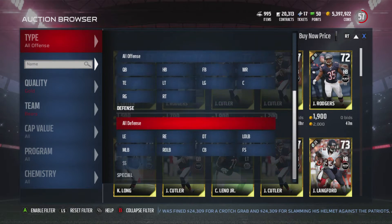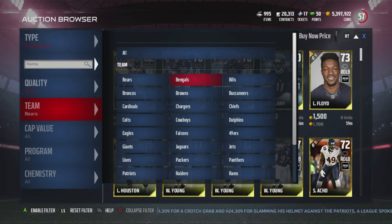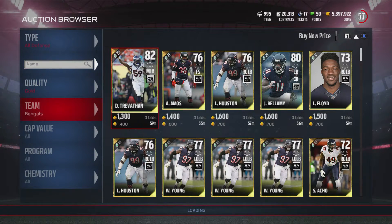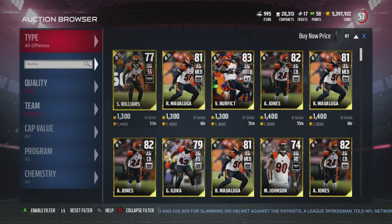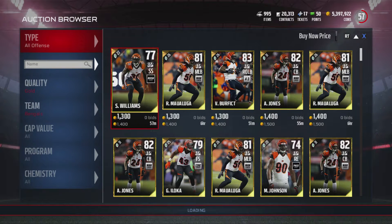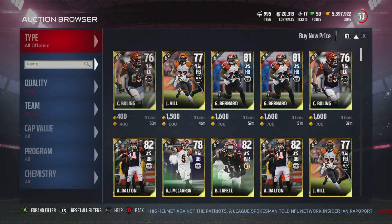Now these are not the biggest snipes in the world, I understand that. But if you have some time to kill and you have nothing else you're doing and you go through all these teams, you probably could get about — I would say in an hour — maybe a hundred to 150 of these. And if you make 200 to 450 coins each, it's going to start adding up. So if you make 400 coins each and get 150, that's 60,000 coins just like that.